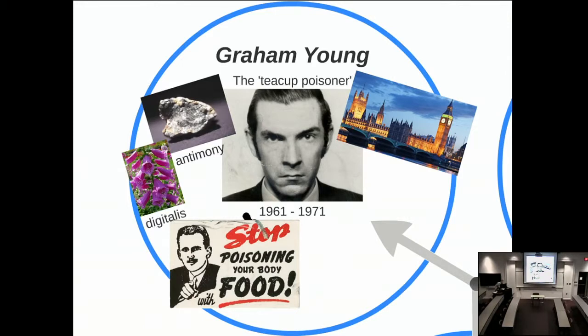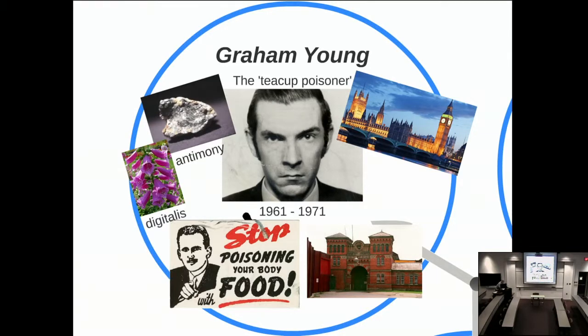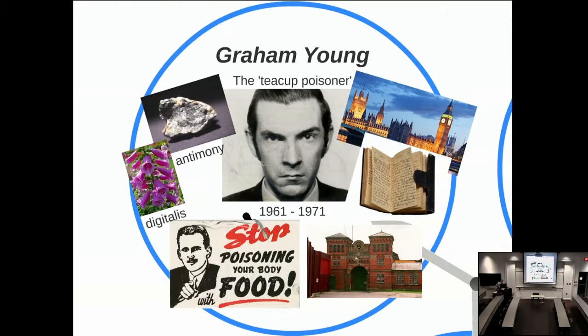Since he was underage at the time, he was sent to essentially a reform school before being released later. He ended up working at John Hadland Labs, which had access to lots of thallium, and strangely his employers had no idea he had been in reform school for poisoning his family. As soon as he started working there, colleagues began falling ill. He actually took notes on how much thallium and other poisons he was administering, and ended up killing two colleagues before being convicted of murder.